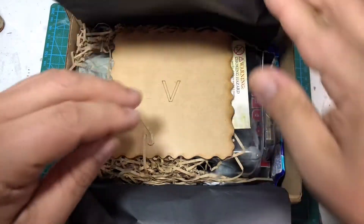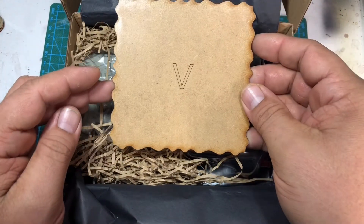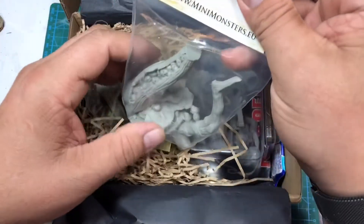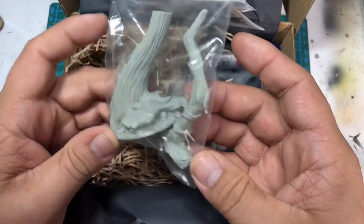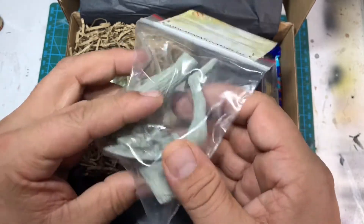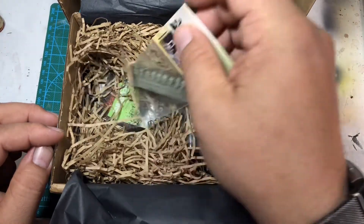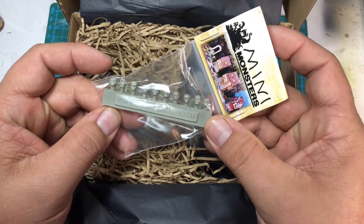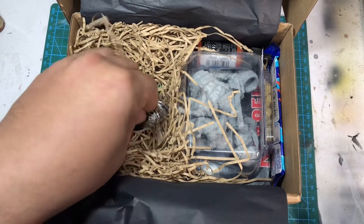Beautiful presentation as always — black paper, and the thank you note, love that. We're going to start off with an MDF base, and then move on to this dark wood forest tree by Mini Monsters out of Poland. It's a cool-looking tree with skulls in the cavity, and we're also going to get some extra skull basing bits from Mini Monsters.